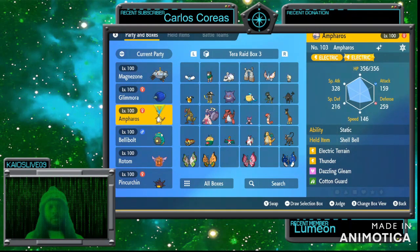Ampharos with Static — just in case Decidueye wants to attack with a flying type move. If it has any grass type moves that can physically touch us, Static is going to paralyze it. We have Electric Terrain, Thunder, Dazzling Gleam, and Cotton Guard. We possibly can bring a Pokemon with Rain Dance to increase the accuracy of Thunder for Ampharos.